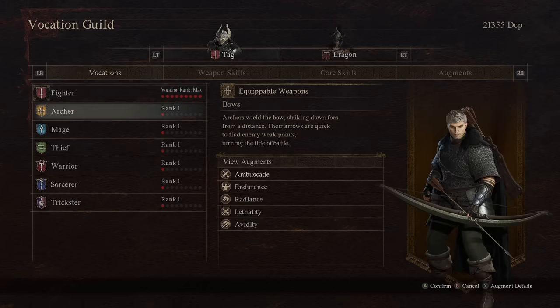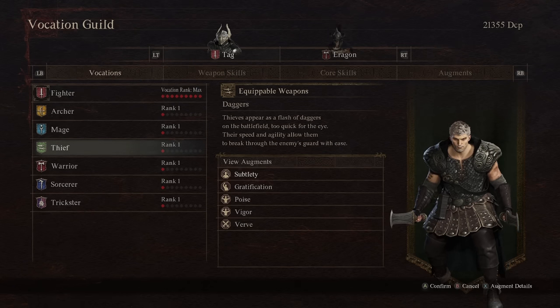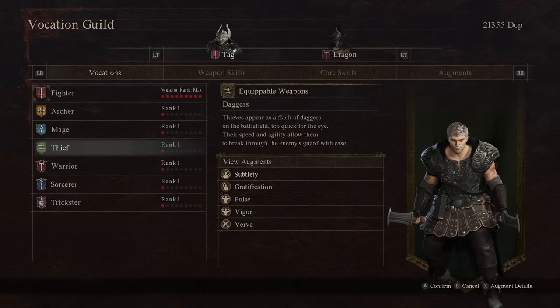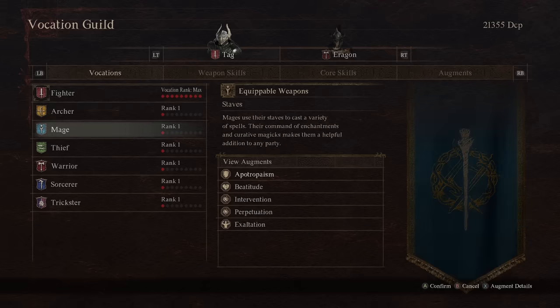You initially have the choice between Fighter, Archer, Mage, or Thief, but you will only be stuck with your first vocation choice until you reach the first small settlement, where you will be able to easily switch between them.